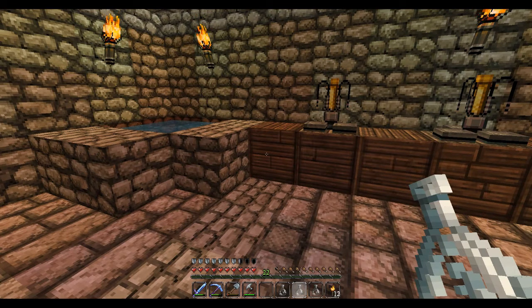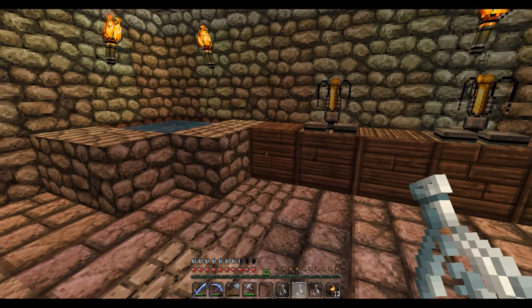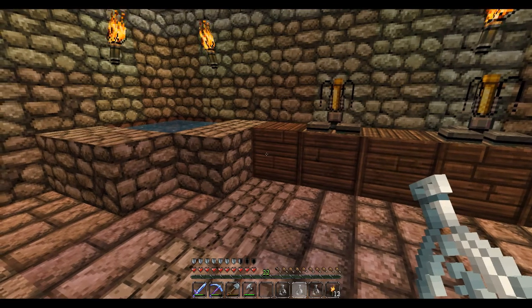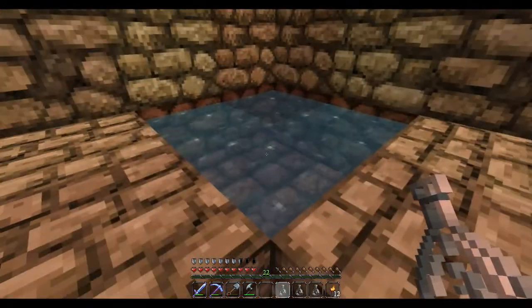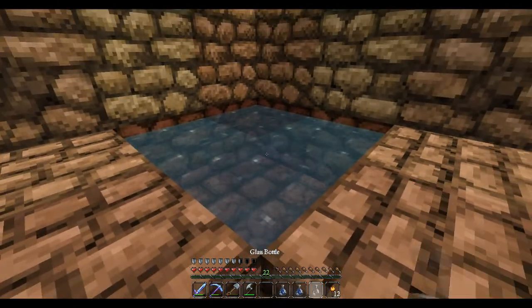So what you first need is some glass bottles. You can make glass bottles from glass, and then what we want to do is just come over here and fill these glass bottles with water.